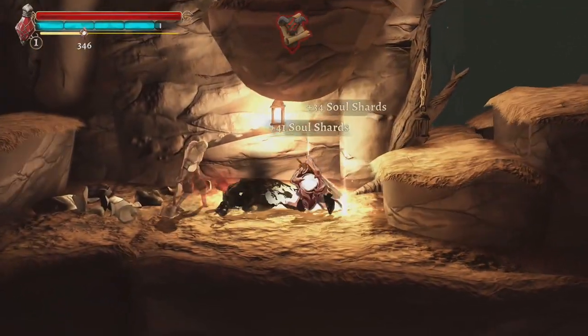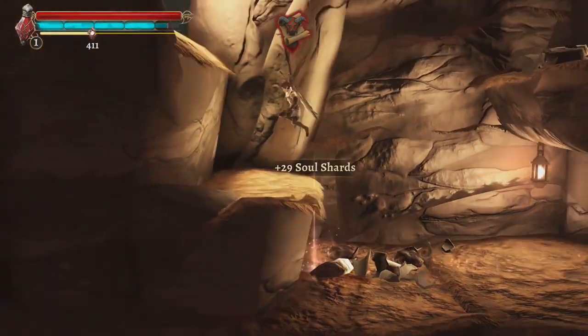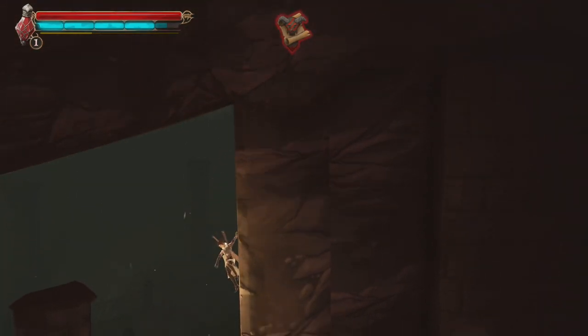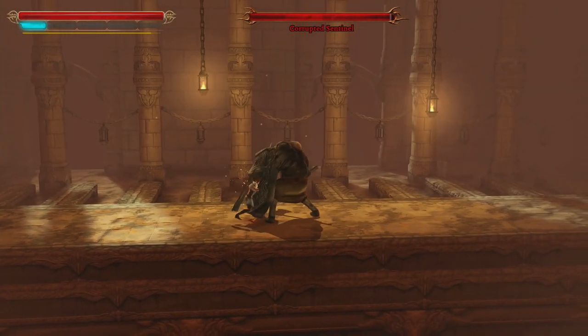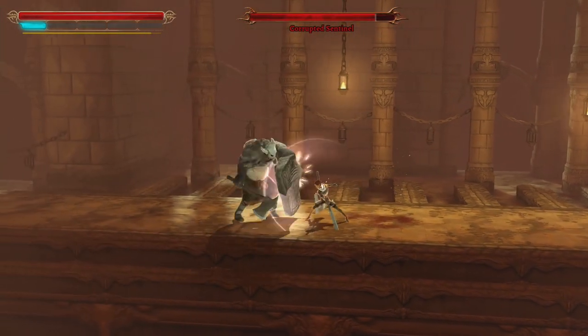That same fluidity in the combat is also used for the traversal. At first, both the dash and the double jump feel far too floaty. In combination with the wall run, I felt like I was breaking the game by accessing so many places in such a short time. But in less than an hour, this clicked alongside the combat. The style of movement and exploration makes Grim Valor truly feel faster-paced than other Metroidvanias I've played.